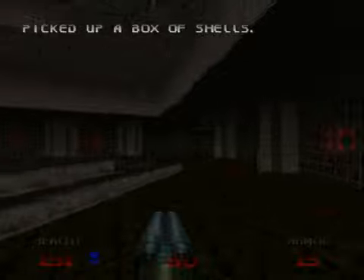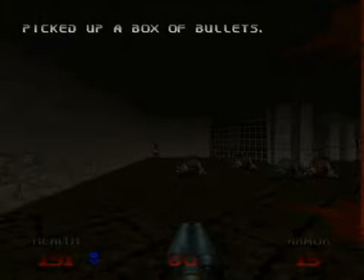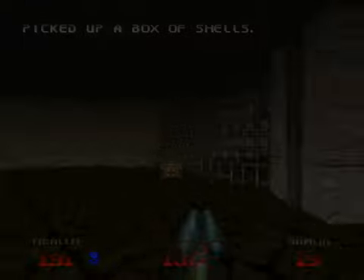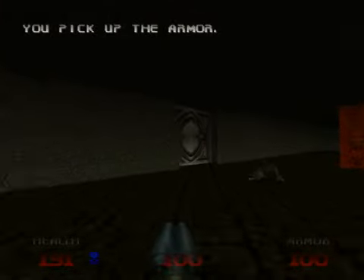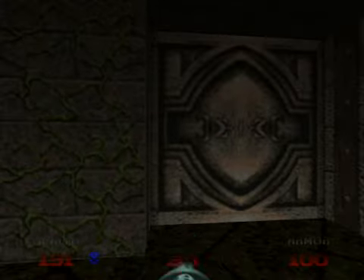Let's grab some shotgun ammo and clear this place up. There are shells — good that I checked that out. This is the most important thing for me right now: armor. This level doesn't give you much armor. There are imps on the sides — take them down first, because if you jump down they will punish you otherwise. Take the rocket launcher and jump down.